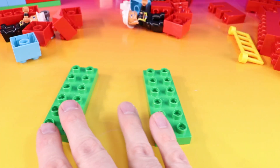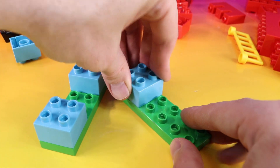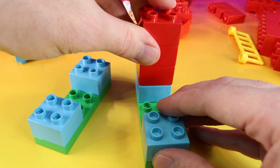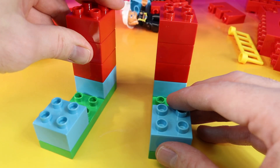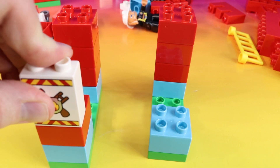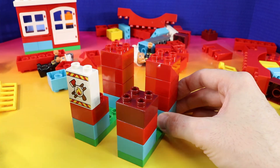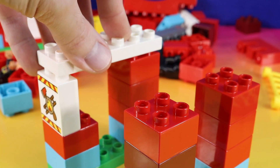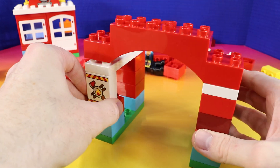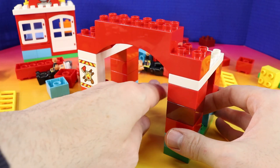Let's keep building. Let's use these two long green pieces and add blue blocks to each side. And we'll stack three red blocks on each side. And let's put these long white blocks on top. Let's connect both sides. Wow, this way the fire trucks can go in and out.